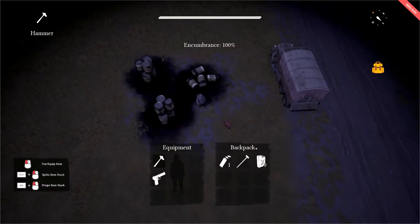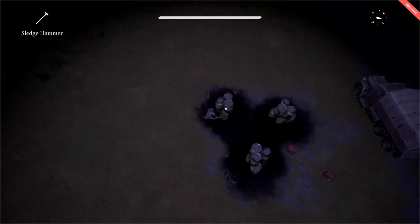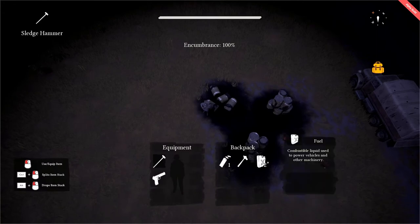Let's drop off this fuel, equip our sledgehammer, go over to this node, and begin harvesting it with our sledgehammer. Let's put aside the ludonarrative dissonance that we can gather fuel by smashing it with a sledgehammer — we are beating these oil drums into the shape of a jerrycan. Once the node is finished, we open our inventory and there we go: 32 units of fuel.